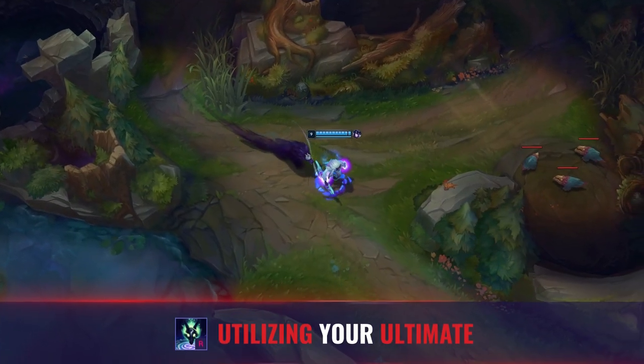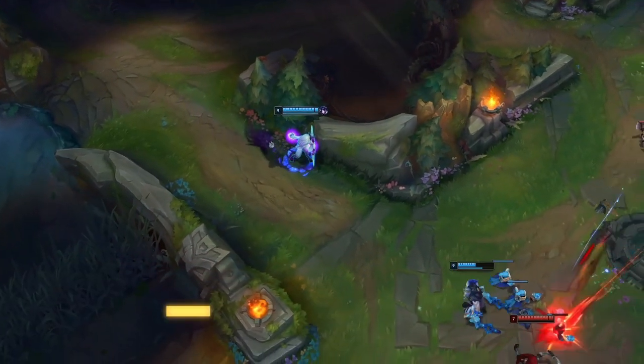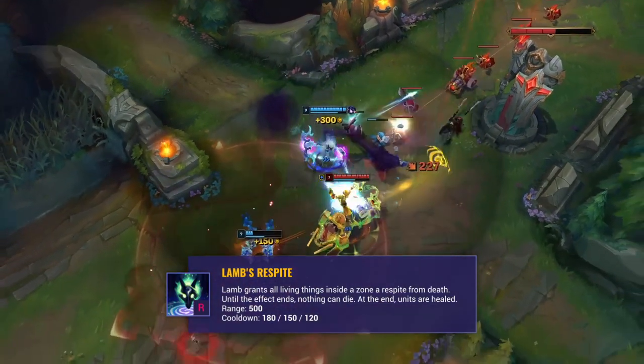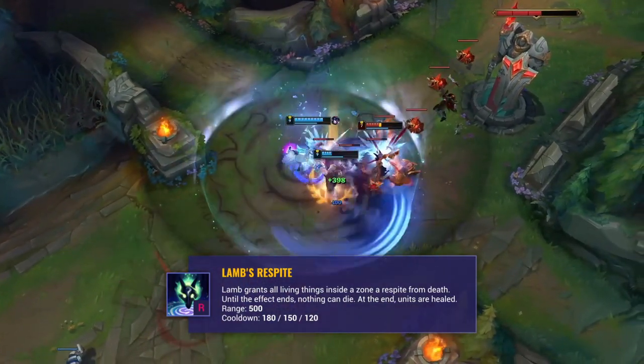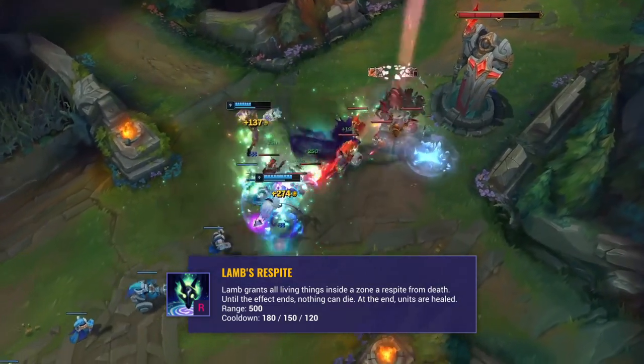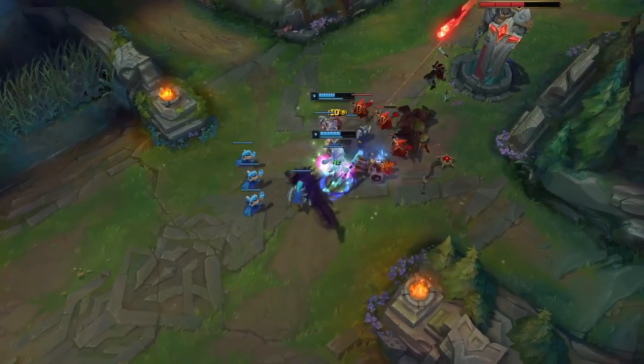To start off with, every great Kindred player needs to know how to play around burst damage. Lamb's Respite is Kindred's signature ability, and you need to consistently get the most out of it. Remember that it's always better to use your ult too early rather than too late — we all know the pain of holding our ult too long and then having a teammate spam ping it after somebody important dies.